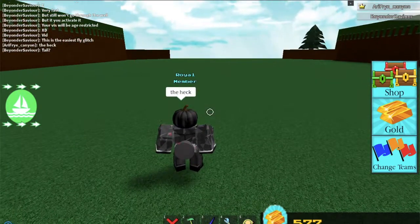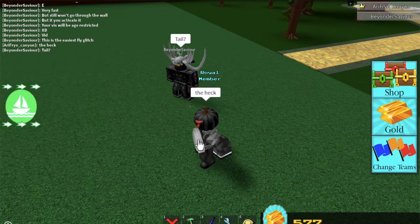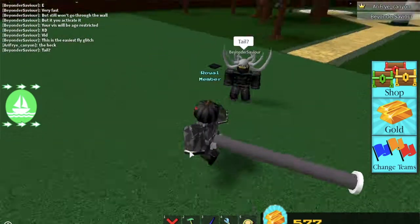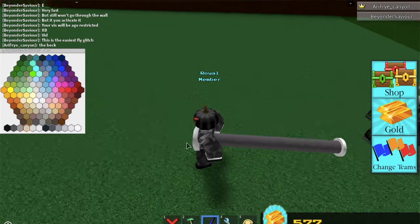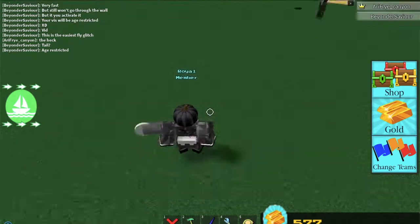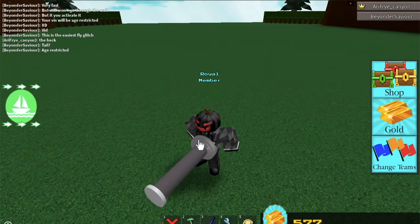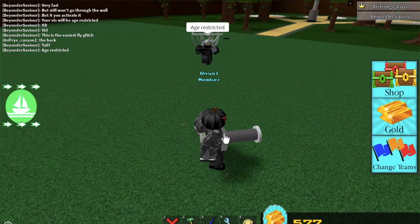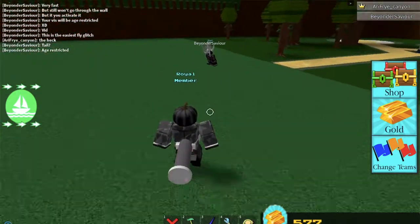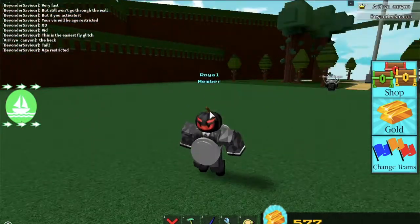Yeah, it's a tail, guys! Oh, I have a good idea — you just paint it like that. Wait, we should paint it this color, so we're like that. And then we can easily go up and down. That's also how you can get a tail — super easy!